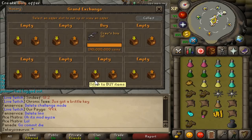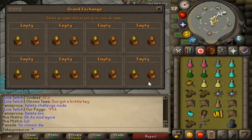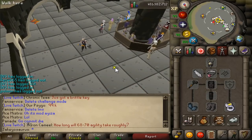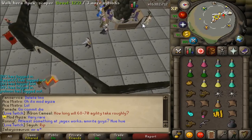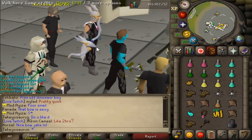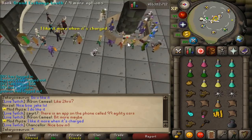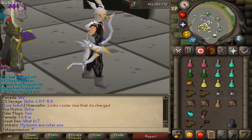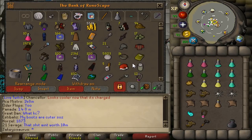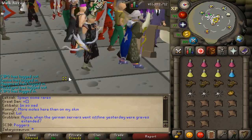I regret everything — I got the bow for 148 mil. Alright, let's test this thing. We're gonna sell this back, then test the mace, sell that back, and test the staff. Oh look, it's a JMod! Mr. Aiza, do you like my bow? He said it has like an armor guard on it, it does look really cool. Alright, confirmation from the JMods — let's go charge it and use it. We're gonna go for max range strength rather than just max range.